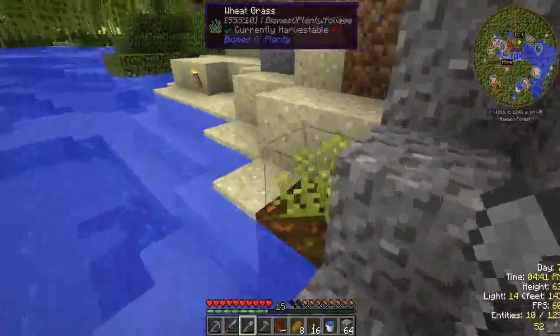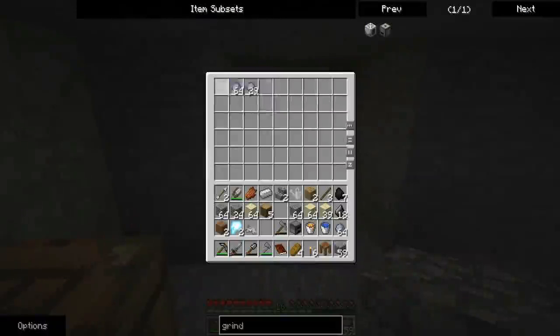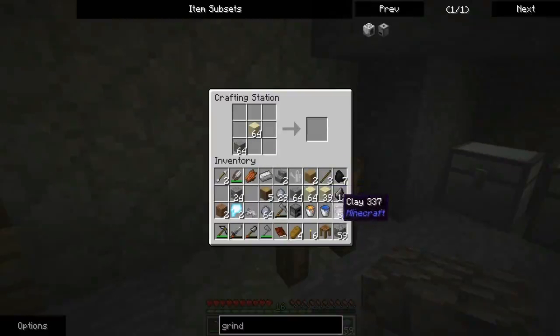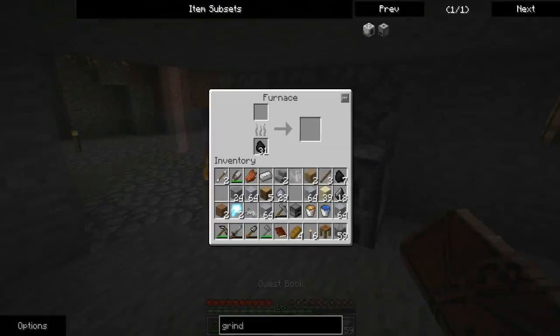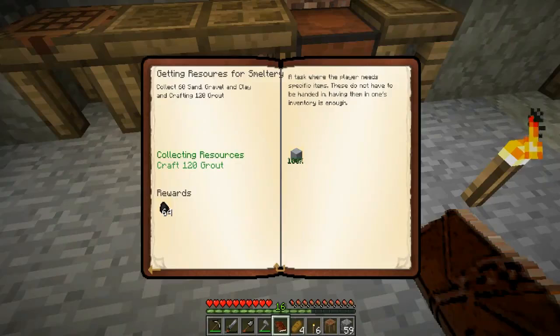Alright, I got what I needed. To make grout we will need gravel, sand, and clay. That's going to be two stacks of grout. We'll make a second batch — there we go, about four stacks — and we'll cook all of it. We can claim a reward and add more coal in the furnace. We don't really need too many.